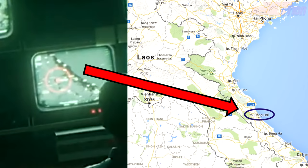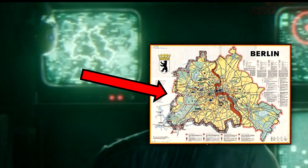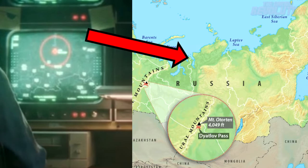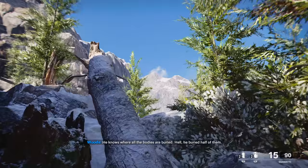One of those locations is the Khe Sanh combat base in Vietnam, likely to be DLC 1. The other location is Berlin, and the final location is Mount Yamantau, which is one of the mountains that makes up the Ural Mountains in Russia. Today I want to focus in on this Mount Yamantau map and provide some further information I didn't include in that video, but if you want to check that out it will be linked in the description.